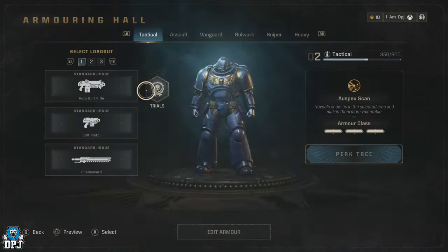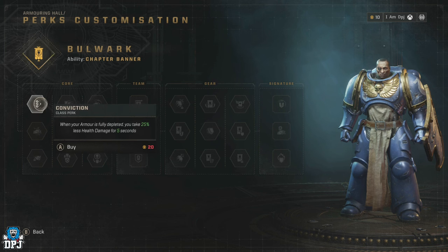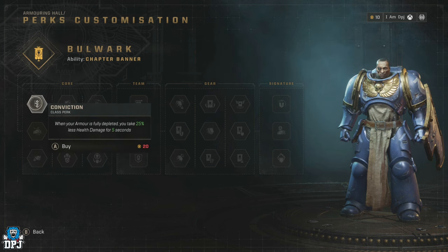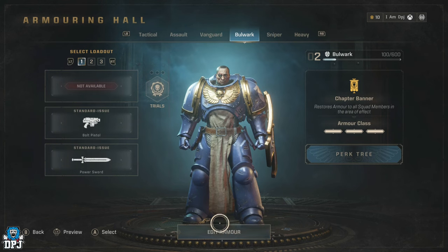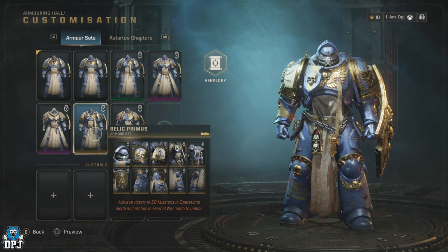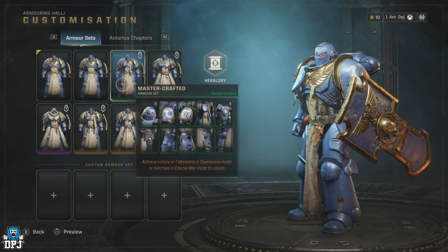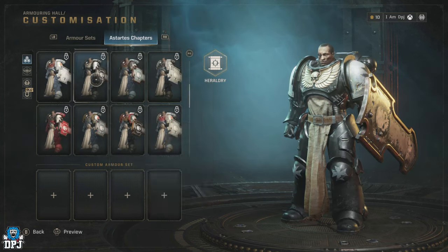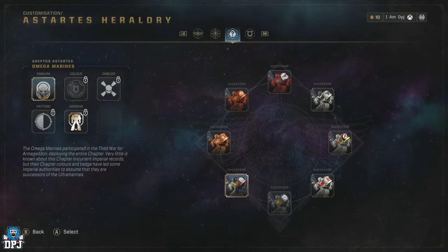Requisition is also used in unlocking your class perks. You earn XP to make them available, but you still need to purchase them with requisition. So requisition is a massively important currency in the game. It's also used across the board in customizing the appearance of your class, including color palettes. The actual armors are unlocked by completing challenges associated with them — mostly completing a certain number of operations or Eternal War, this game's PvP. With so much tied behind farming thousands of requisitions, it's going to be quite the grind.